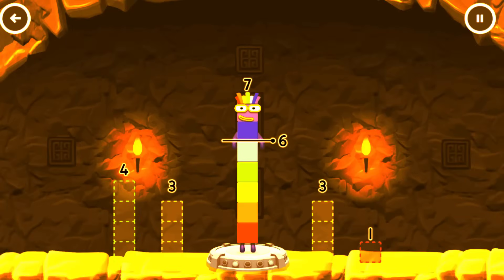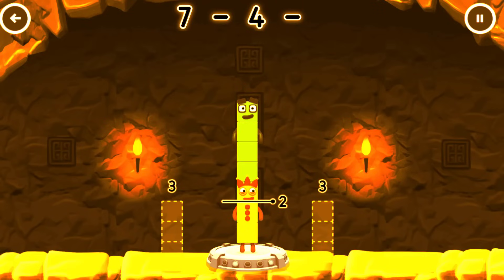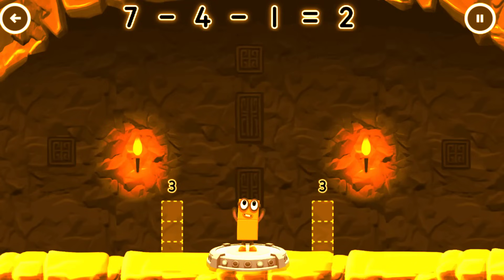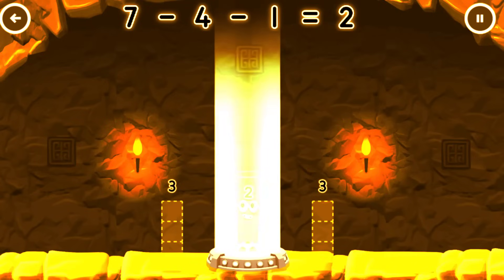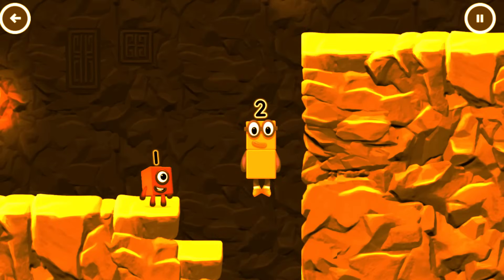Take number blocks away from 7 to leave 2. 4, 1. You cracked it! 7 minus 4 minus 1 equals 2. Okay, good job!